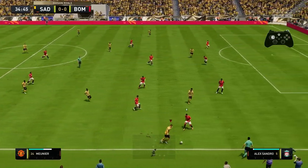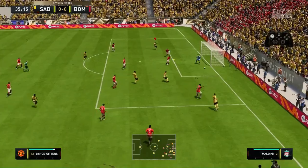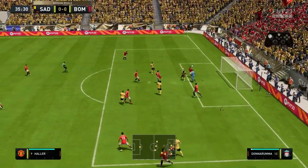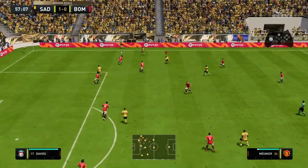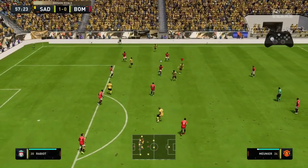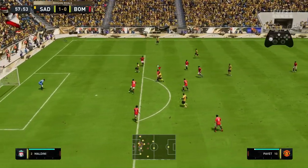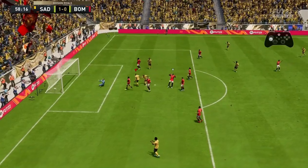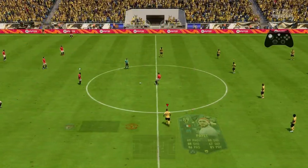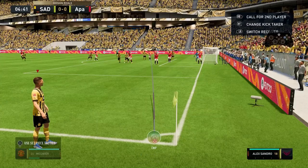Then running down the wing once again, he makes it past Alexandro, then for some reason just tries to cross it on his weaker left foot — I really don't know why. Then moving on, this is where I think this should really count as an assist. I don't know, maybe it's just me — let me know down in the comment section below — but for me that is or should have been a Mounier assist.